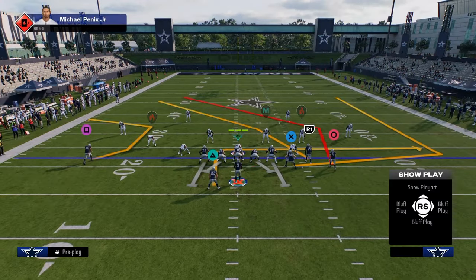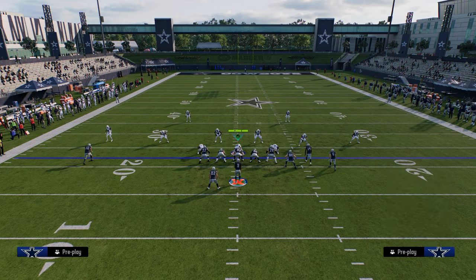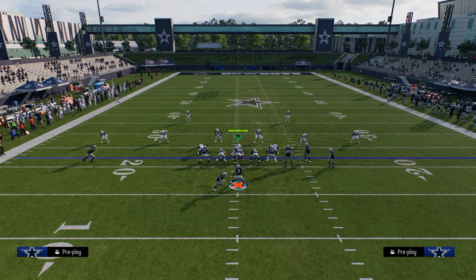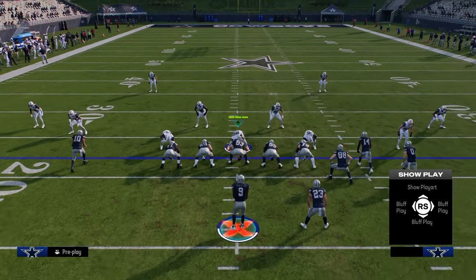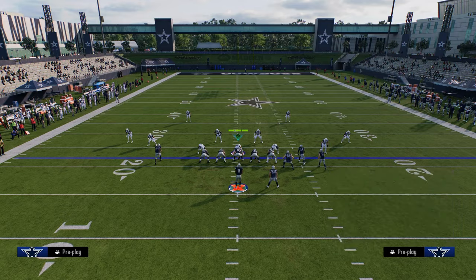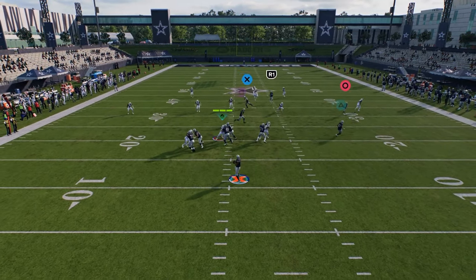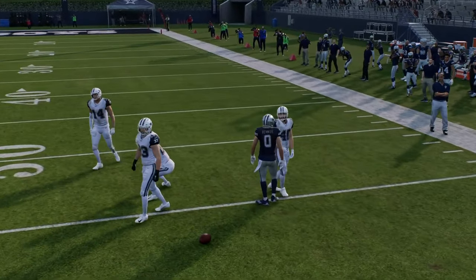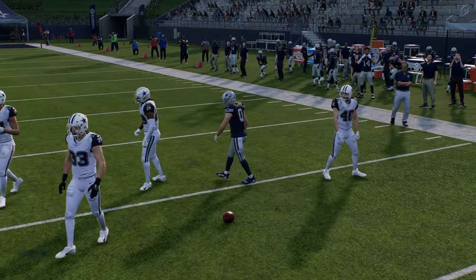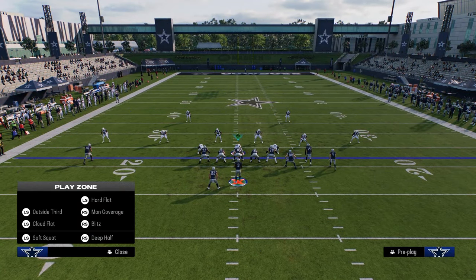Another thing we have going for us on this play is this little flat route. This flat route is helpful because one of the more popular things to do, especially on bunch side this year, is to utilize a soft squat zone because it's going to match the corner route. However, because we have this running back table route, that soft squat is going to eventually bite. And if it doesn't bite right away, you can obviously just throw the table route.